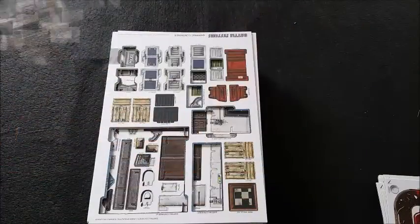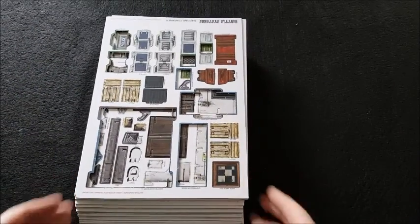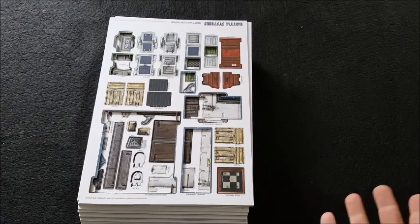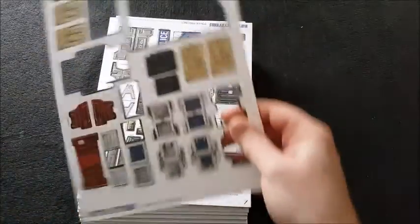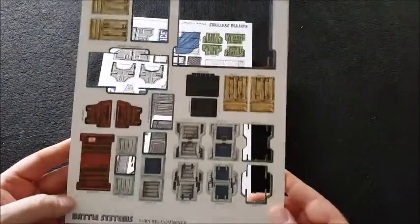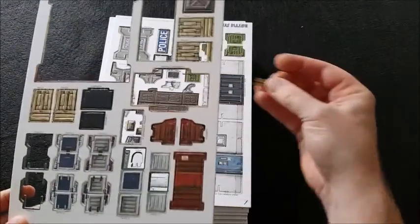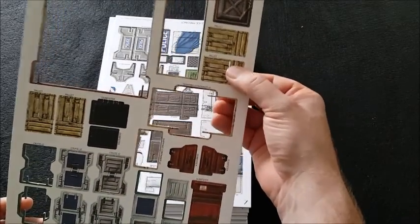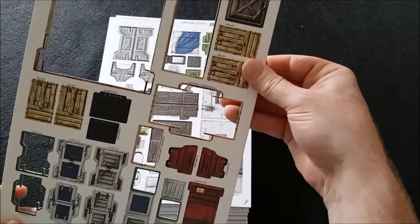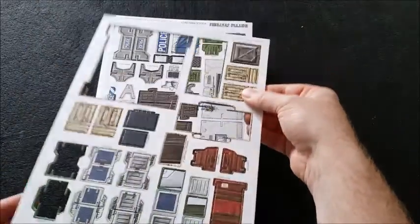Alright guys, I think we've finally got to the bottom of what I'm supposed to have. You get so much stuff — I can't believe how much stuff you get. I've been having a little play and I'll show you now. I've broken open the shipping containers just a little bit to have a little go. Everything is double-sided, which is clearly good — so you can display it in multiple ways. We've got shipping containers, and I'll show you what they look like.